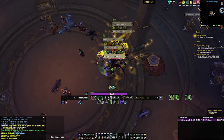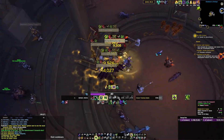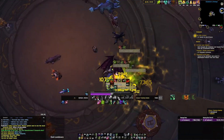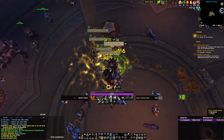During that five-second window, you basically have everything going off at once. You have the last two ticks of your Immolation Aura, some of your Eye Beam, your Essence Break, and some of your Death Sweep. Ragefire doesn't get buffed by it, but it's actually quite a lot that gets buffed in that little window, and it ends up doing a lot of damage for you.